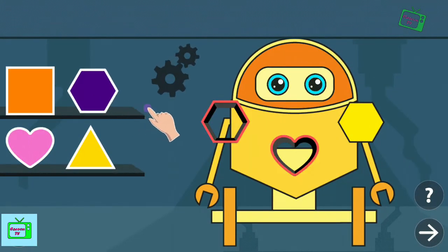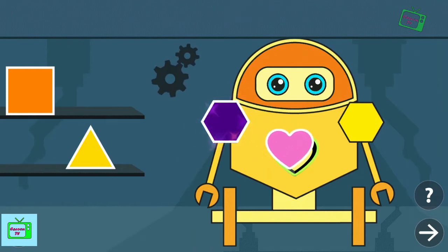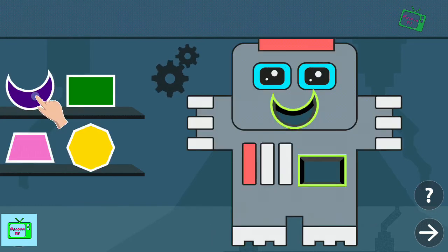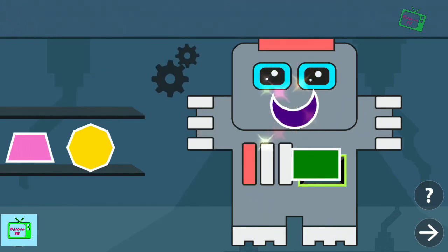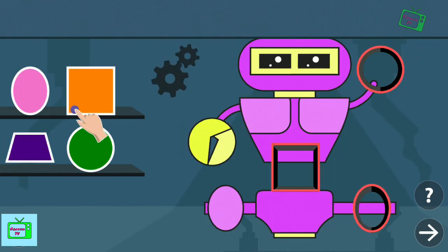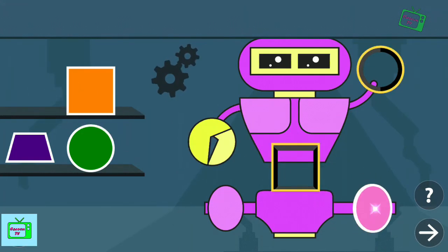Drag the shapes to the face holes. Hexagon. Heart. Excellent! Drag the shapes to the face holes. Present. Rectangle. You are a champ! Drag the shapes to the face holes. Oval.